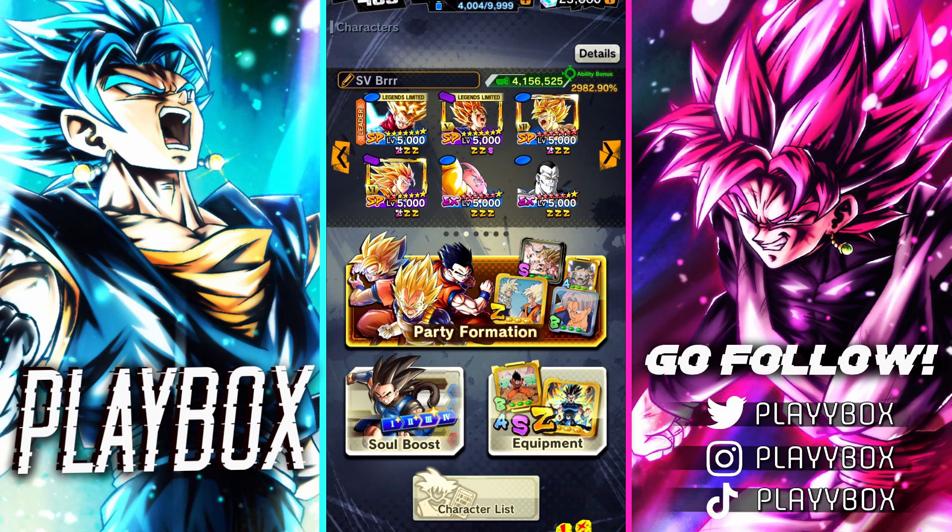That Super Saiyan Blue Evolved Vegito is going to be a problem. Let's back up here and match that. This guy still has one of the cleanest animations. Right off the bat, some decent damage on Super Saiyan Blue Goku. We have card draw speed right now. We'll switch here just to use his blue — we need to get this guy out of here as soon as possible. He's been catching me with these tackles, but Future Gohan is tanking this very well.